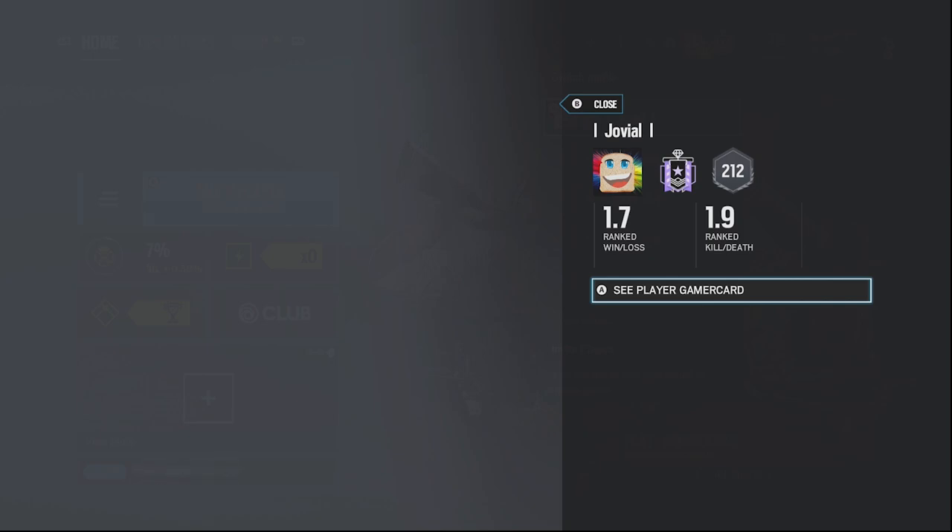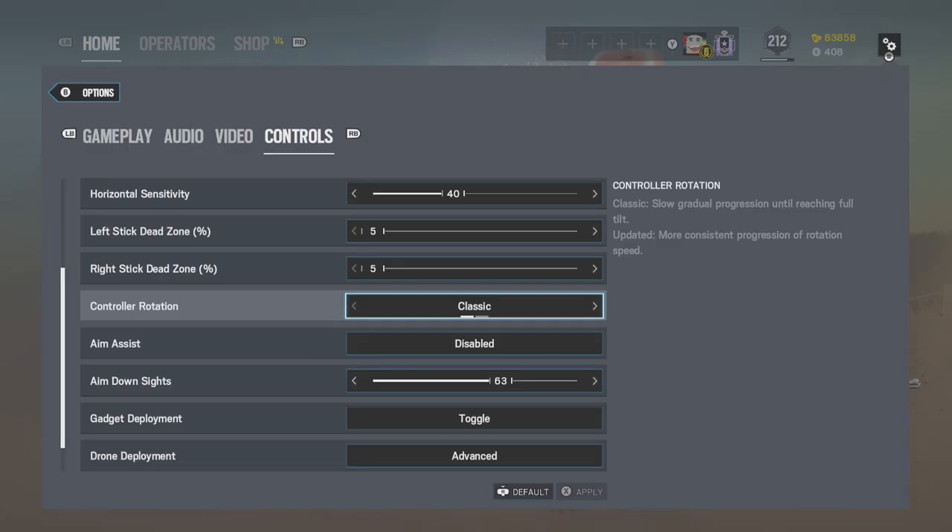Let's hop right into what controller rotation really is. Controller rotation has two different modes: a classic mode and an updated mode. The classic mode gives you slow gradual progression until reaching full tilt, but the updated mode gives you more consistent progression of rotation speed.